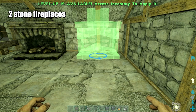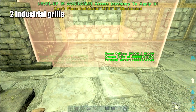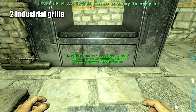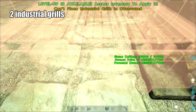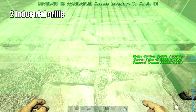Now grab some industrial grills — we're not actually cooking in the fireplaces. Just line them up and plunk them in front like so, so it almost looks like the fireplace is an exhaust or smokestack from the grills.